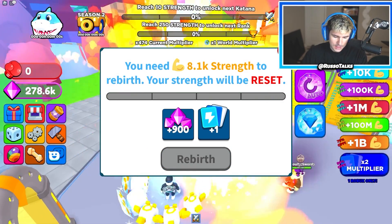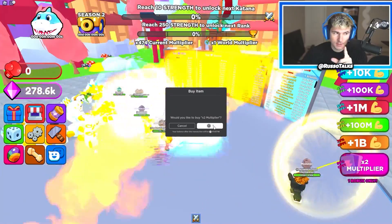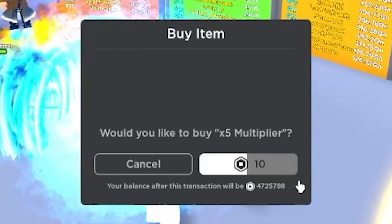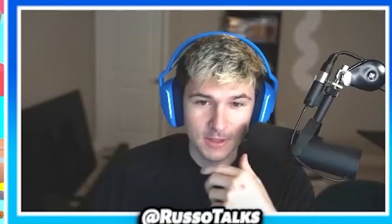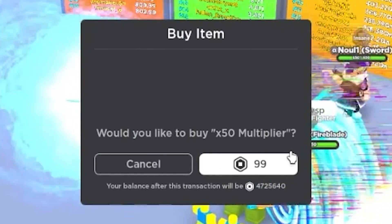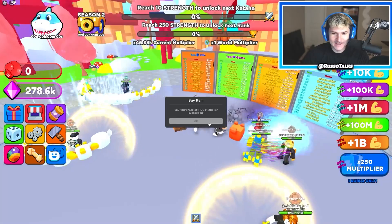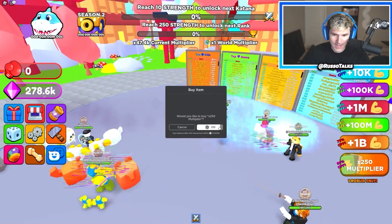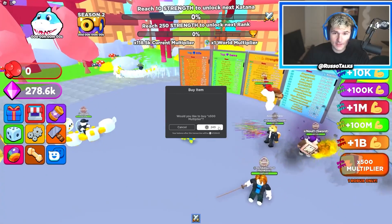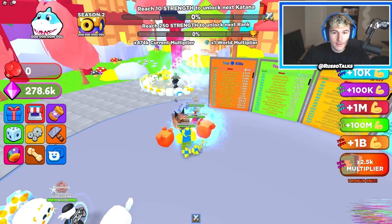I'm now at eight rebirths. If I turn on the auto rebirth and there's a times two multiplier — oh snap! I think this is going to work like Strongest Punch. If I buy this it gives me a times two multiplier for one Robux, but the cost goes up: times five for 10 Robux, times 10 for 49 Robux, times 50 — it just keeps going. My multiplier is times 50 right now. I want to get to 1,000 multiplier. My multiplier is now 474K — that's insane.